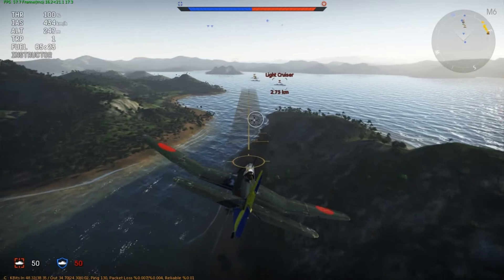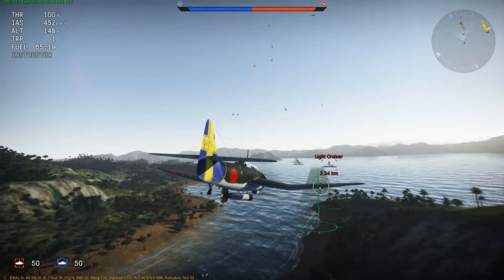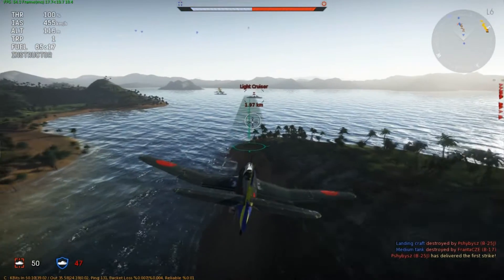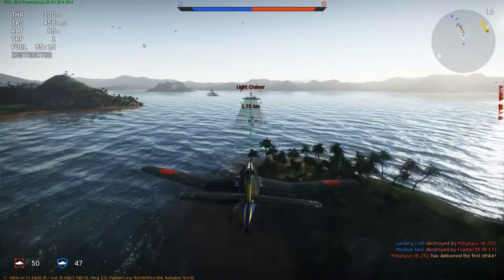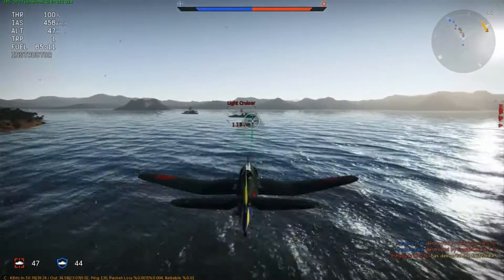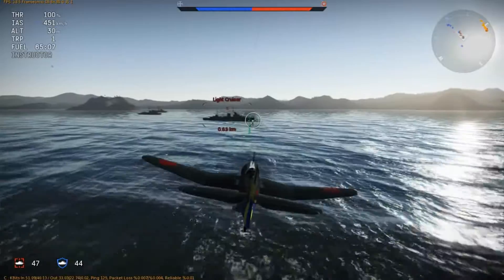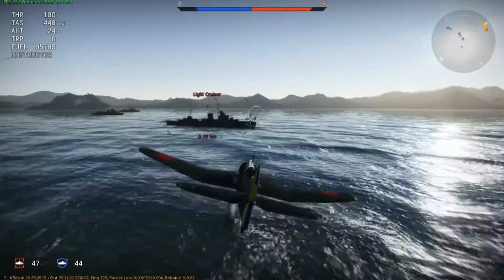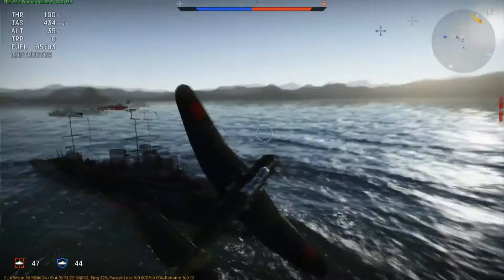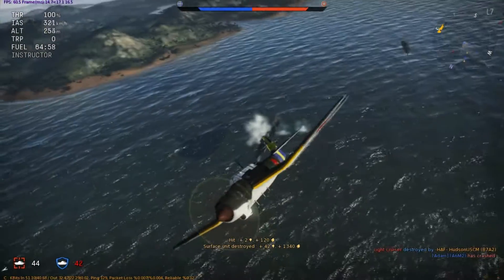Anyway, this is my typical approach — go in with a torpedo on New Guinea. Perfect map for this plane. Just go for these light cruisers right at the beginning. Easy points. The enemy usually won't get this far out, and you can take these guys out with no pressure. Just fly back to that little runway and repeat the process.